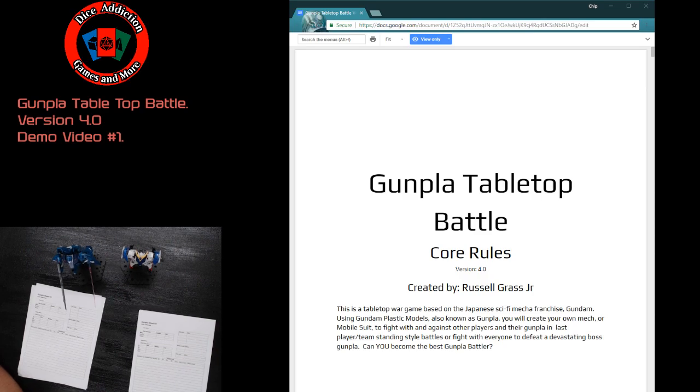Welcome to Gunpla Tabletop Battle. Today's video will teach you how to play with the new version 4 rules — you can still play with the version 2 Gunpla sheet, and we won't likely be changing it anytime soon. GTB is a tabletop war game based on the Japanese sci-fi mecha franchise Gundam, using plastic models known as Gunpla. You'll create your own mobile suit to fight with and against other players. The last player standing, or the first to complete their objective, wins.